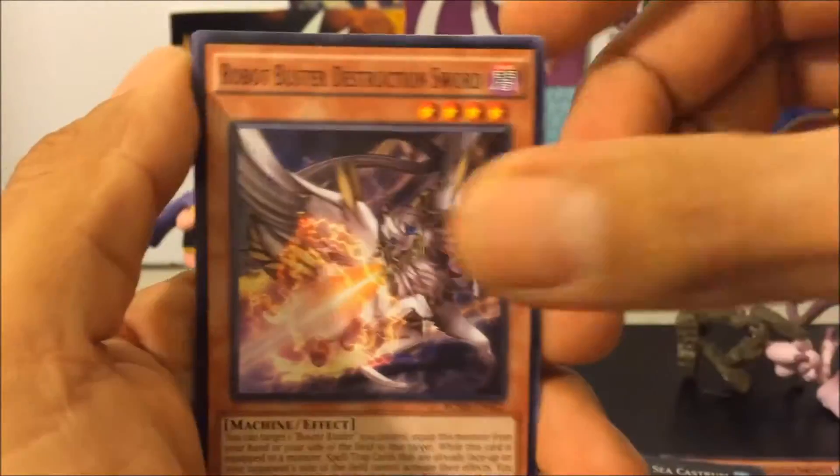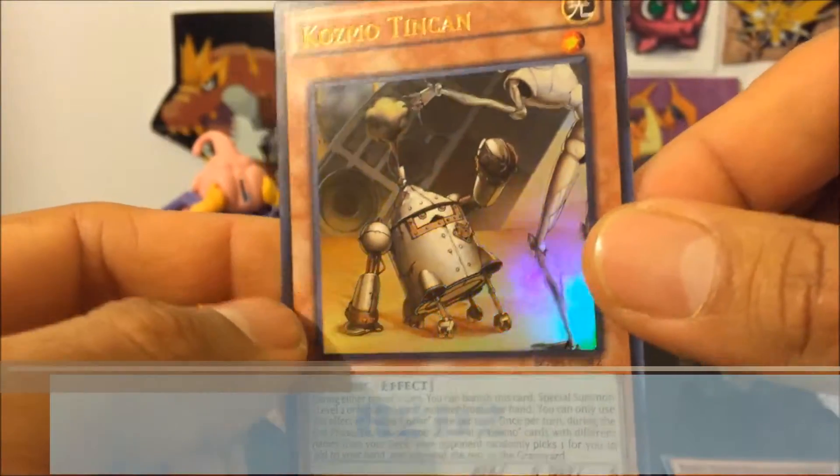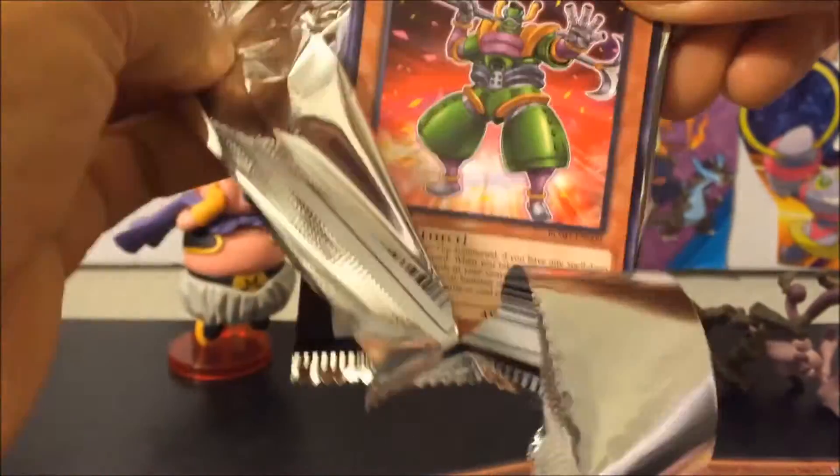Trap, magic, XYZ monster. Synchro and — oh, it's psychic! It really looks like a freaking machine, it's R2D2! It's R2D2! Okay, next pack.